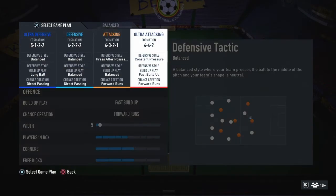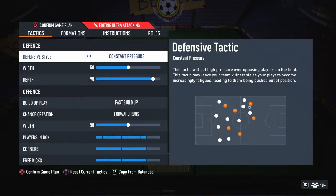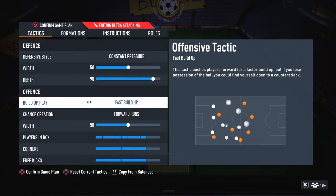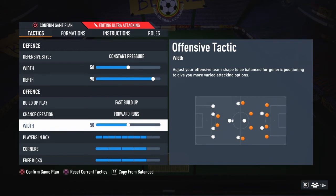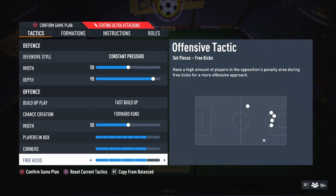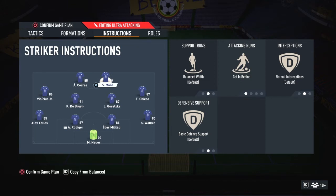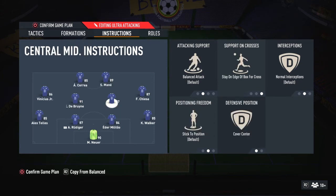The 4-4-2 is my all-or-nothing formation — I use it when hope is running out. Settings: constant pressure, width 50, depth 90, fast build-up, forward runs for chance creation, width 50, eight players in the box, corners and free kicks both on four. Both strikers are on get behind. The two attacking midfielders are on balance, stay in edge of box and cover center — so if a player tries to clear the ball, one of them can get a shot off.